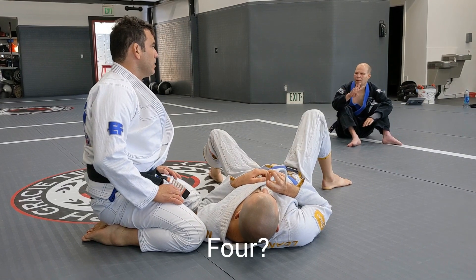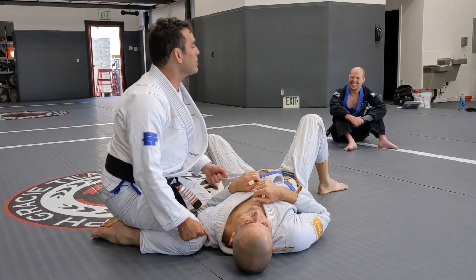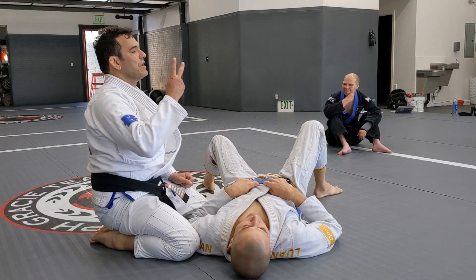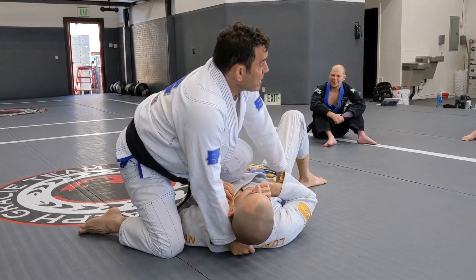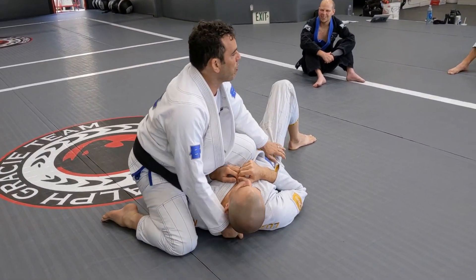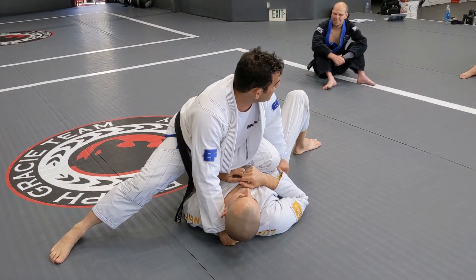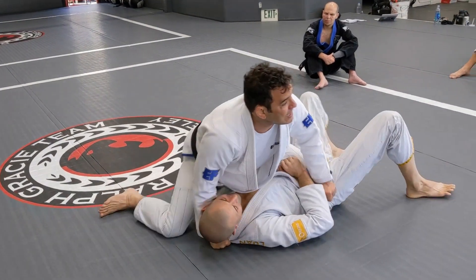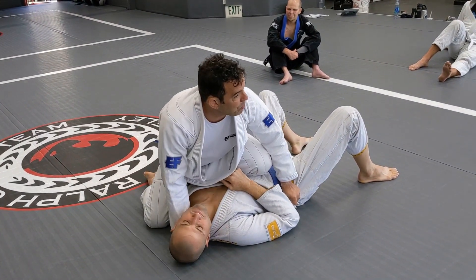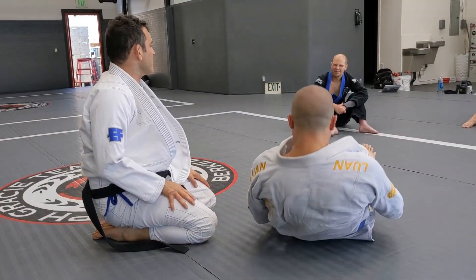You get two points for the knee on stomach position. Four points is for mount and back. So I get two points here — that's the good news — but I cannot just stay here, two points won't be enough. If I go back and put my knee down, that's no more two points. But if he's trying to escape and pushes my knee down, and then I come back up, that is two points. If I move down and up on my own there are no points, but if he pushes my knee down and I get it back up again, that's two points.